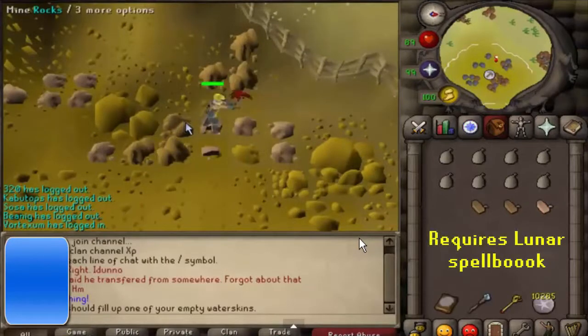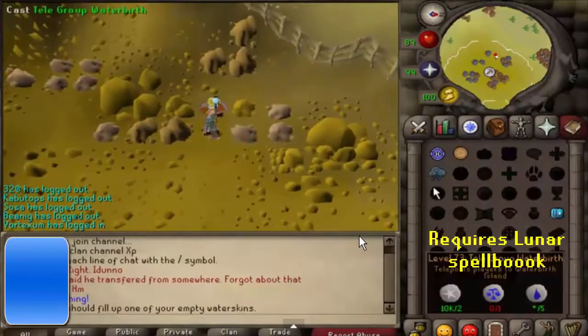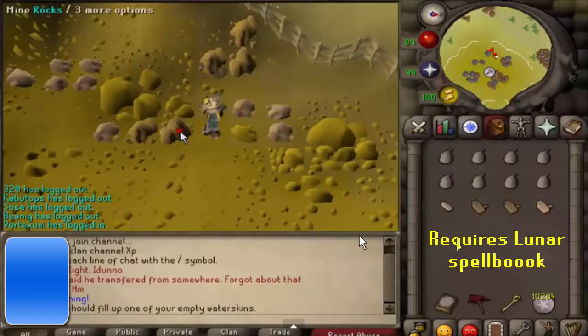Number three: you can use the humidify spell to top up all of your water skins. This clip is not mine so credit to whoever made it - I've blacked out his name. The humidify spell tops up all your water skins, and they fill to all four doses too.